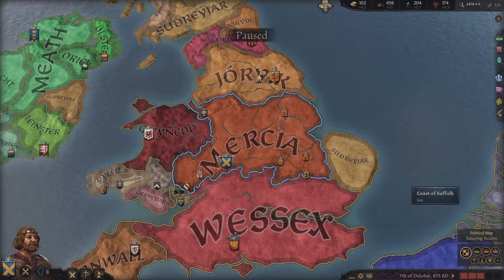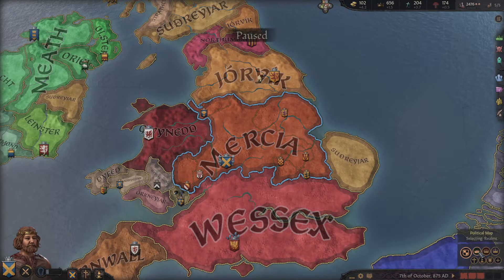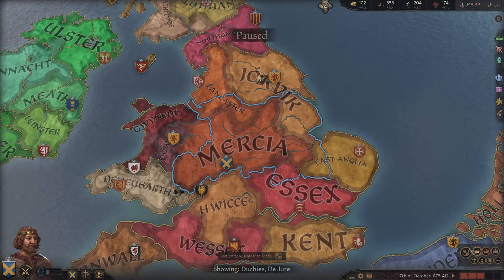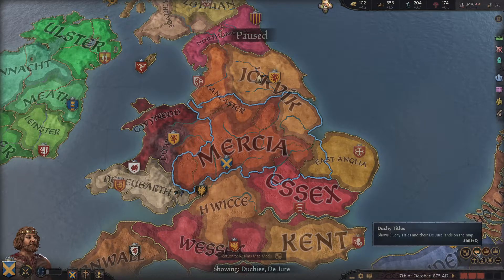Big thank you to all of my eagle-eyed viewers who did spot that there is actually a de jure duchies map mode button down here. For some reason I missed that. I'm used to having the map mode buttons down here in EU4 and CK2, and I had looked down here for something once before and I couldn't find what it was — I just completely missed one.